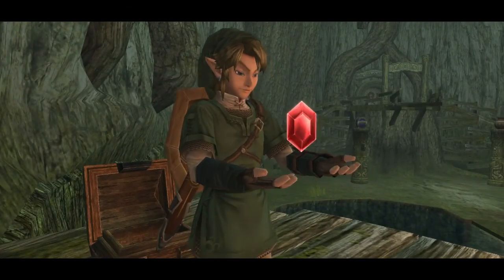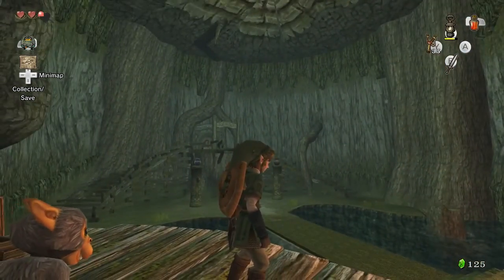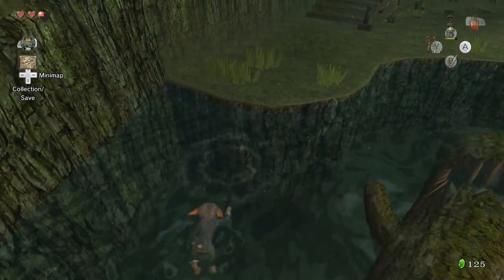Open this bad boy. What do I get? Ooh, red rupee. Nice. Make it bank. Where am I going for this? Oh, it's right there. I can just knock that off, can't I? Hey, I dived — like a champ.